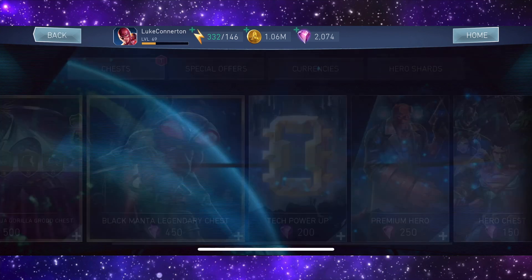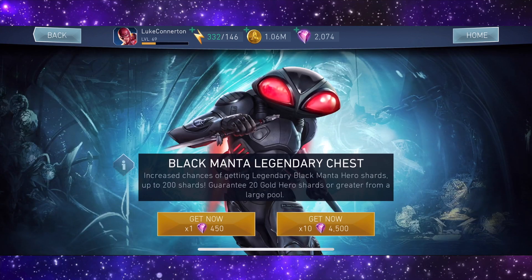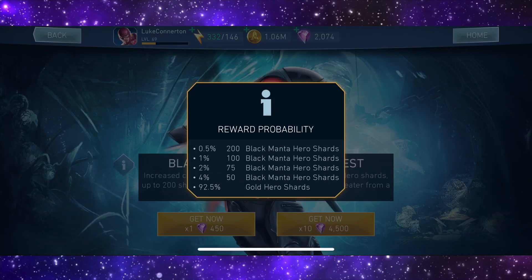As you can see we have the Black Manta legendary chest. Obviously we're not going to open the 10-pack, that's going to cost too much, but we will open a couple of these. If we get a purple then we've either got a Brainiac or Black Manta. Let's see what the chances are - wait, we can only get shards so we can't get the full character.